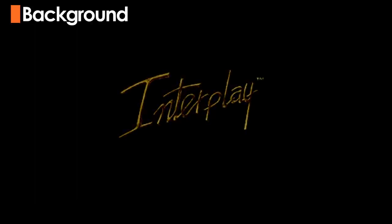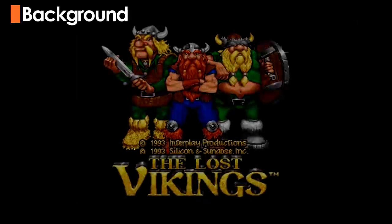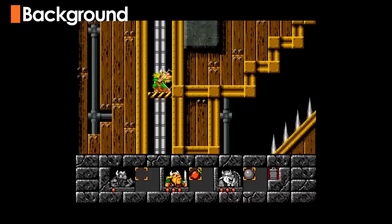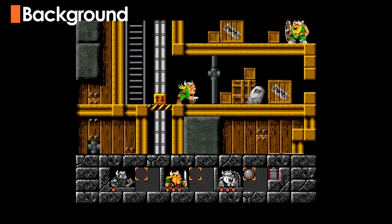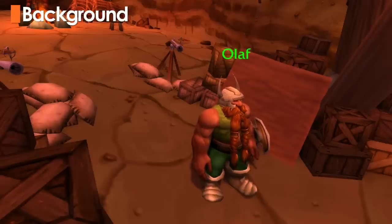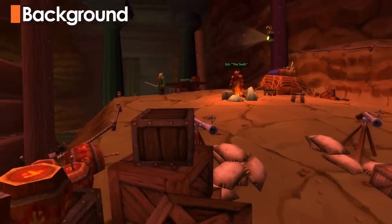One of the first games ever made by the developers that would become Blizzard, The Lost Vikings debuted way back in 1992 as a puzzle platformer. Abducted from their homes by the evil Tomator, Eric, Olaf, and Balog are thrown through space and time while trying to return to their homes and family. The trio show up again in 1997's The Lost Vikings 2, joined by a wolf named Fang and a dragon named Scorchy. For the last 17 years, the trio has only been seen hanging out in Azeroth, until their debut in Heroes of the Storm.